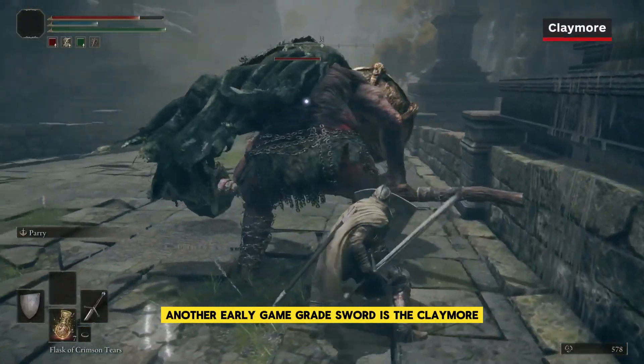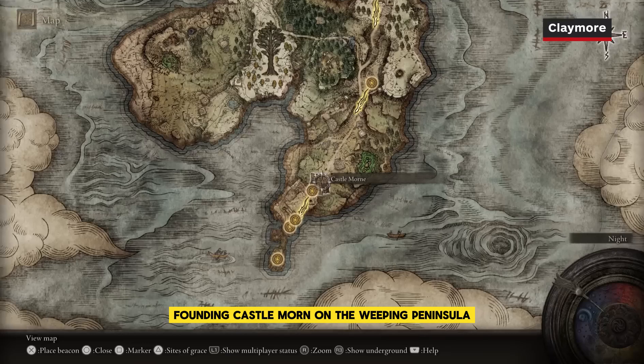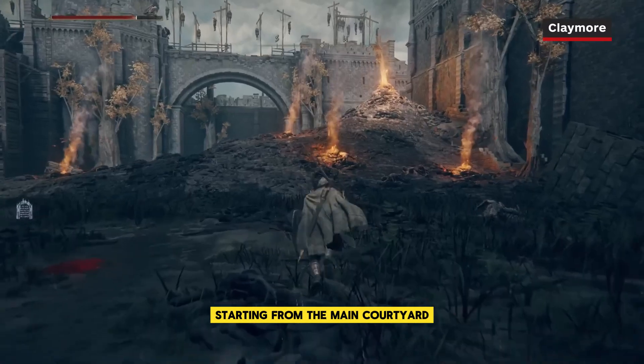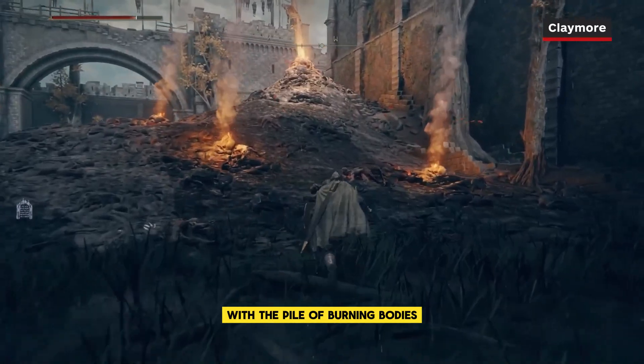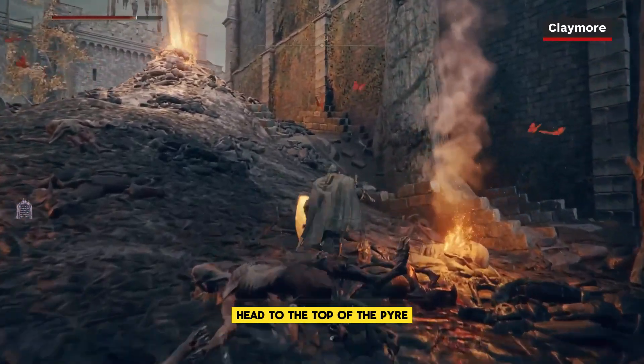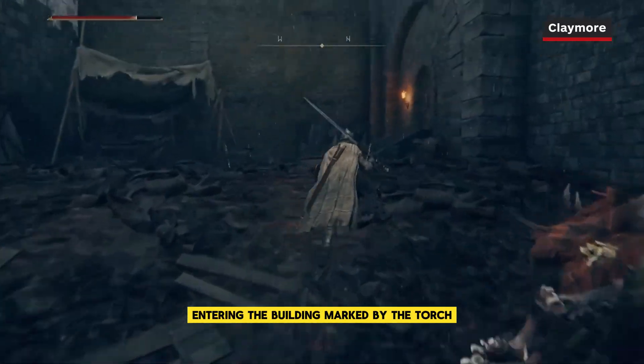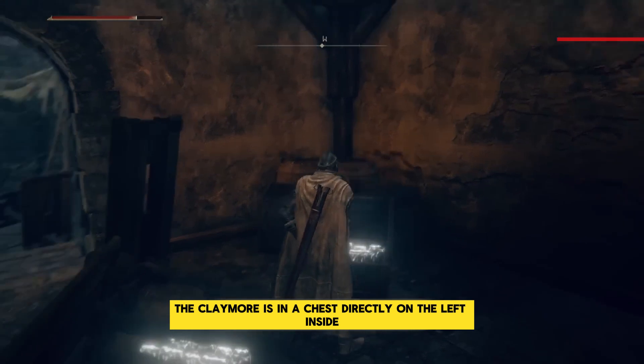Another early game greatsword is the Claymore, found in Castle Mourne on the Weeping Peninsula at the southernmost point of the map. Starting from the main courtyard with the pile of burning bodies, head to the top of the pyre. Head past the next wall and turn right, entering the building marked by the torch. The Claymore is in a chest directly on the left inside.